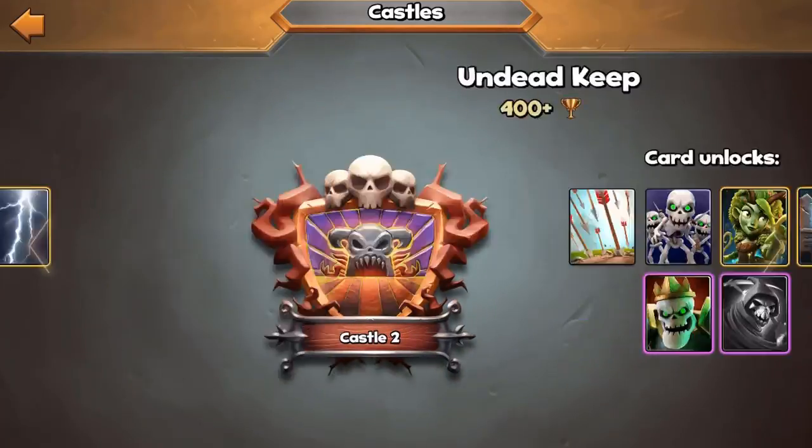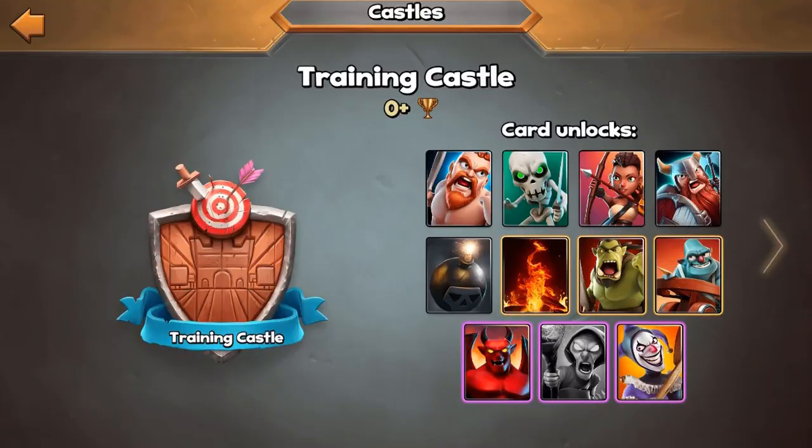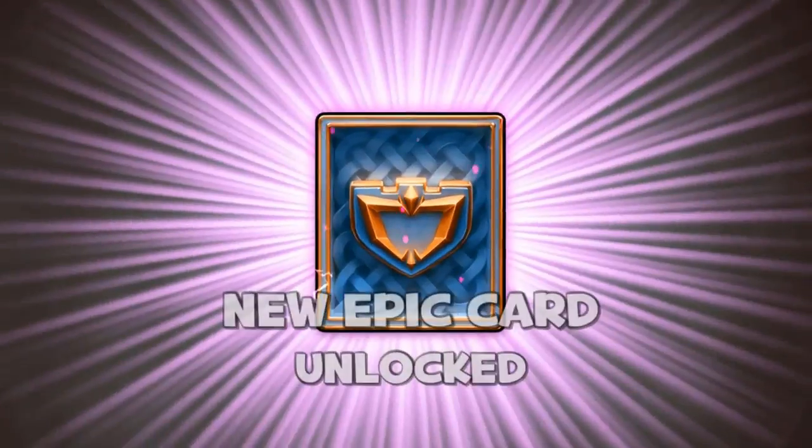One thing that bothers me a small bit is that if we go to the first castle - not the Lord's castle, the training castle, 0 plus trophies - we don't have the Mage. And the Mage is actually a pretty good card, so I kind of want that. Let's see what we can get from the epic card. We got a new one.